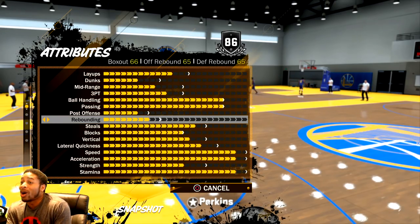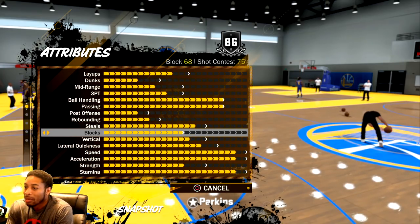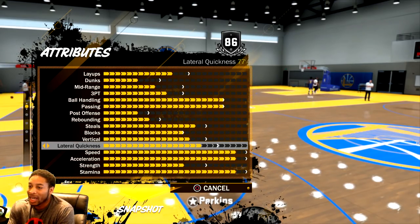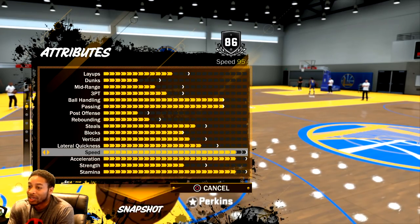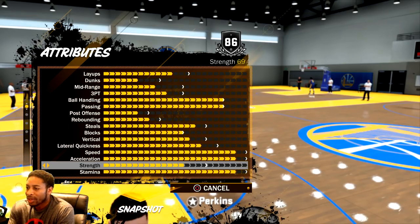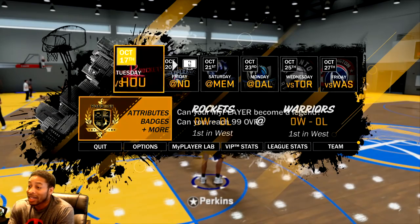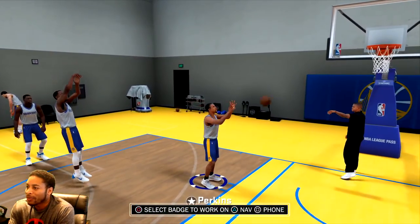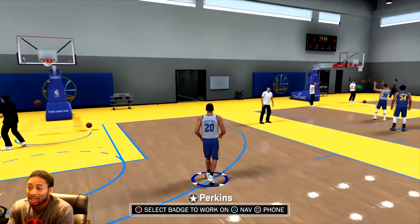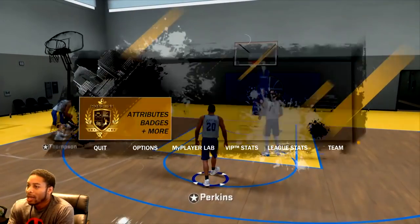Rebounding for a guard — look at that. I'm getting high 60s, I think that goes up to almost 70. Still the 77, that'll go up to like 80. Blocks are maxed out. Somebody asked me how I always max that out first — because I play defense, I play good defense. Vertical 78, lateral quickness should go up to around 80, 77 for right now. Speed 95, acceleration — instant acceleration — these should get up to like 99. Strength 69, and stamina is 97. I found out today that if you got a guard, you really need those two bars, because without them it's insanely difficult to green shots and get to the rim.